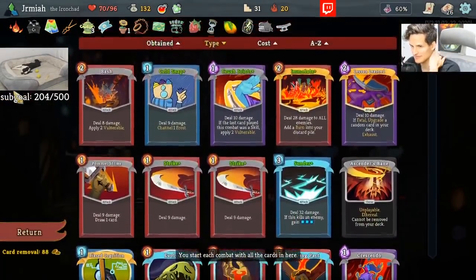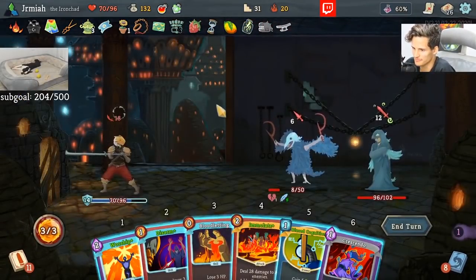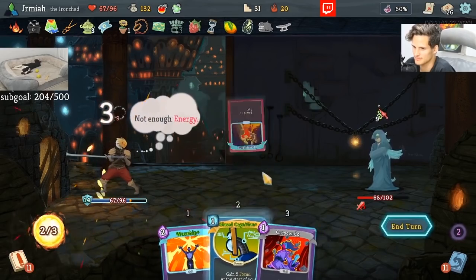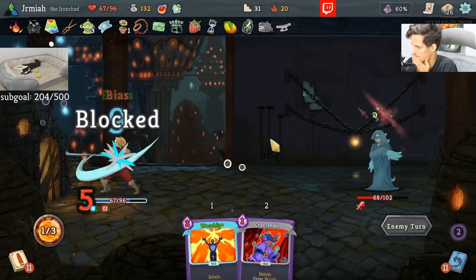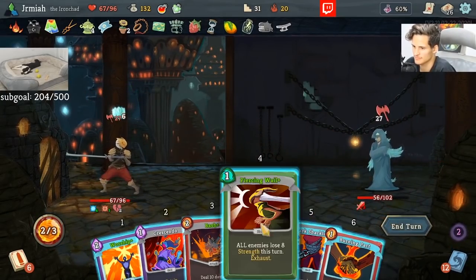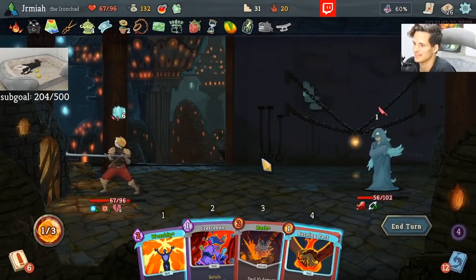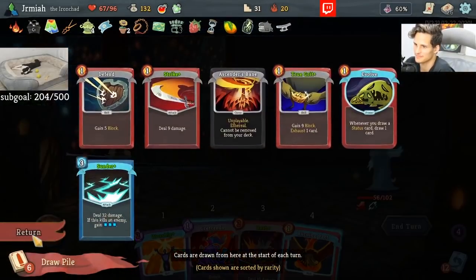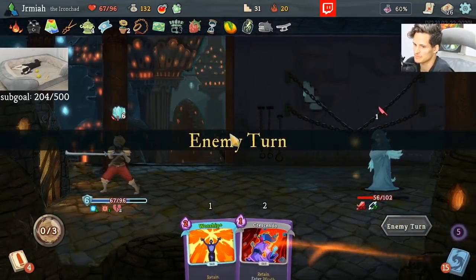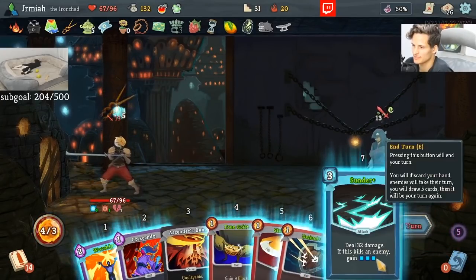How many cards do I need to upgrade? I have quite a bit of cards to upgrade — Lesson Learned has a lot of work to do. He has negative 20 strength, so I can technically do Crescendo now and kill with Sunder. That defeats the purpose because we want to do Lesson Learned. Technically I have lethal, but we're going to respect the Lesson Learned. We've learned our lesson with it.